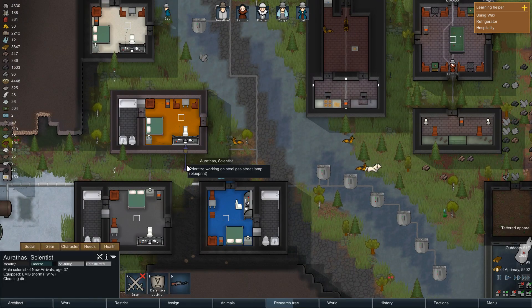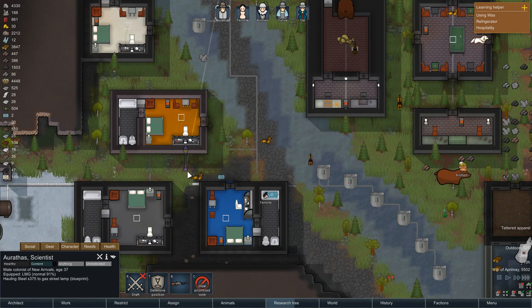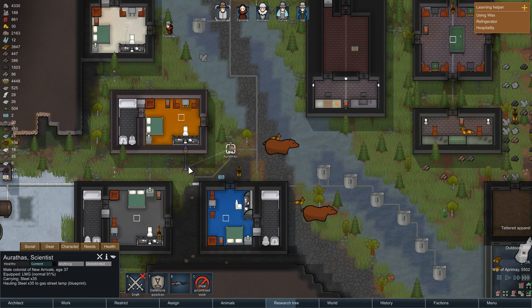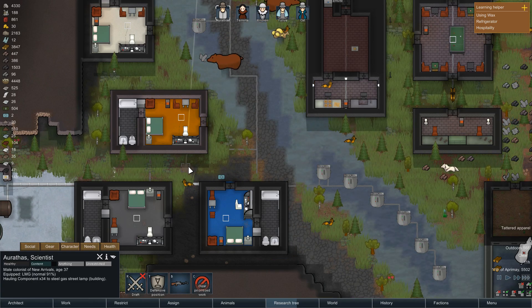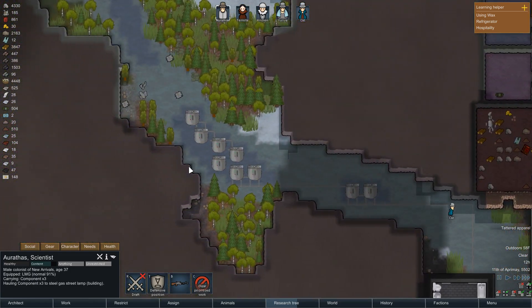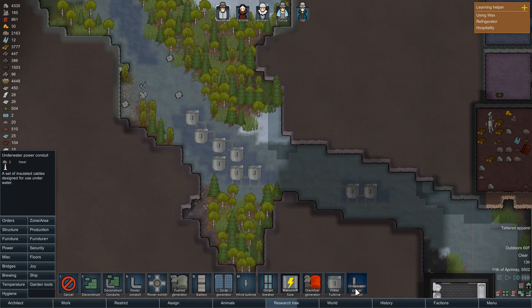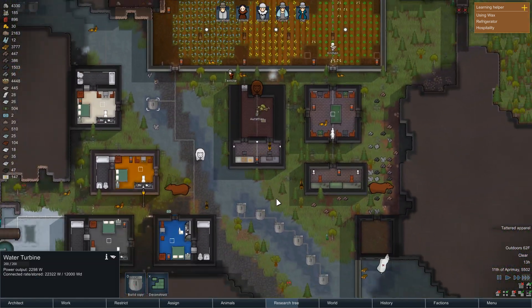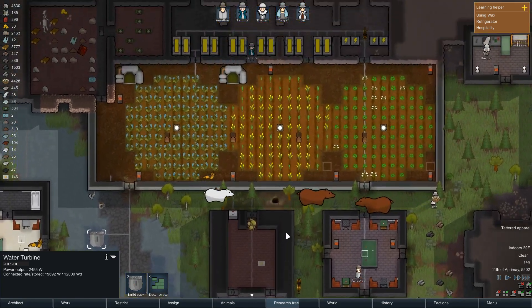Hey Arathas, somebody — I'd like to see this conduit get finished, because I kind of want to know if that was the cause of our slowdown. So far so good. Let's take a look at our power — yeah, everything's connected. Beautiful. Now we just need the crops to come in before everybody starves to death.